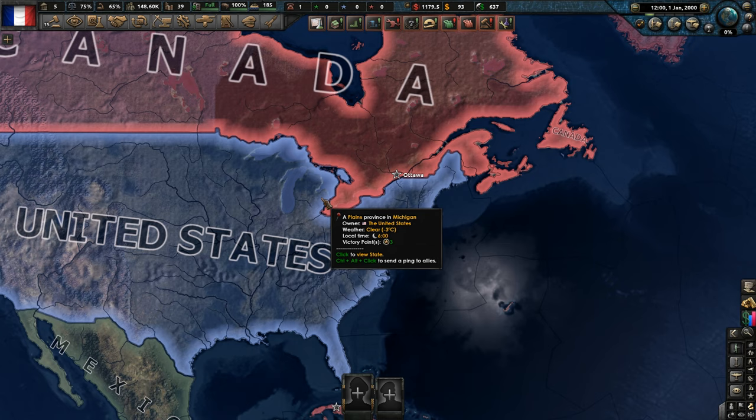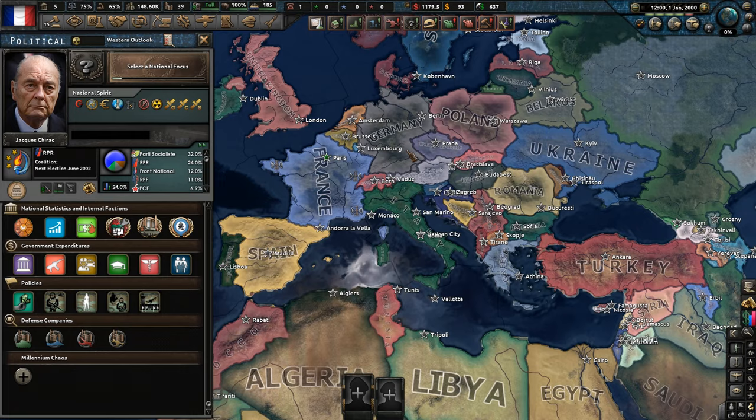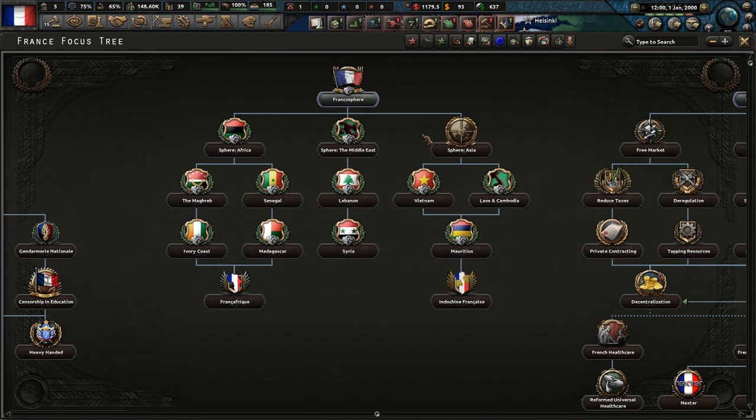Let's set up this campaign. NATO is definitely off. So starting things off, national focus wise, I think we want to start off with State of French Politics, which gives us 200 political power. We've also got the Franco Sphere — there's a fair few regions we can go down in this series. We can push into the African sphere; the Middle East and Asia are all sort of spheres of influence.